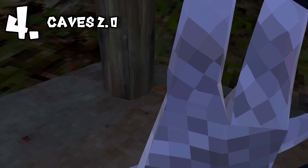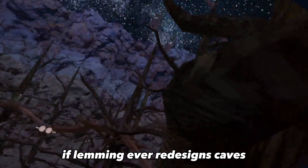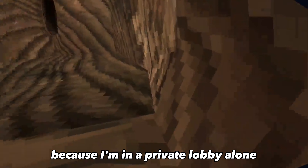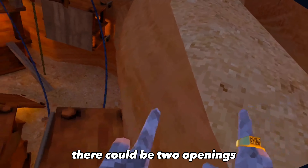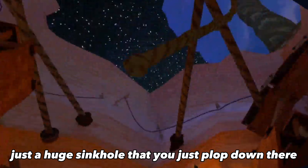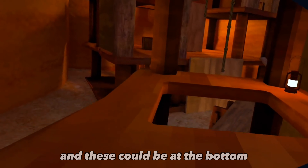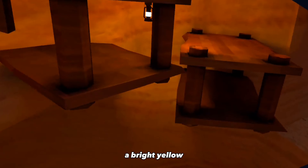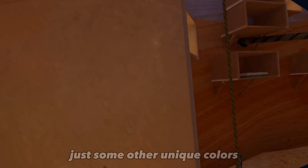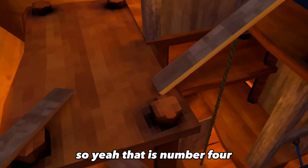Number four is a second caves — it could be caves 2.0. For some people that want the OG caves, if lemming ever redesigns caves, it could just be a caves 2.0 that connects to caves. There can always be an entrance down there, and there could be two openings — just a huge sinkhole that you could plop down into that looks like it's destroyed, with debris at the bottom. It features all kinds of different color crystals: red crystal, bright yellow, cobalt blue, deep purple, white crystal. That is number four.